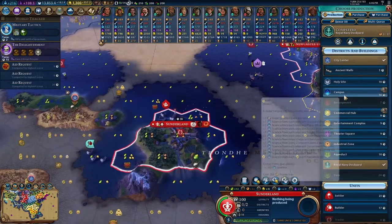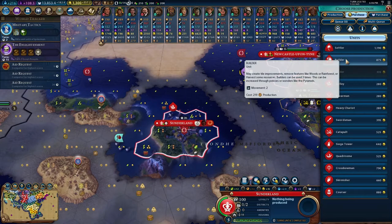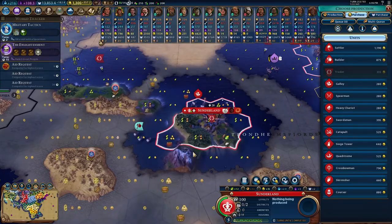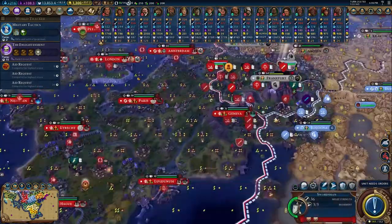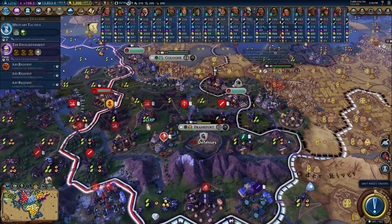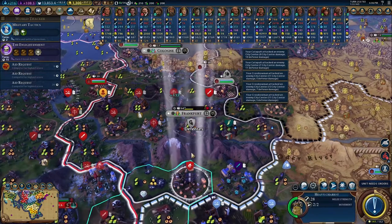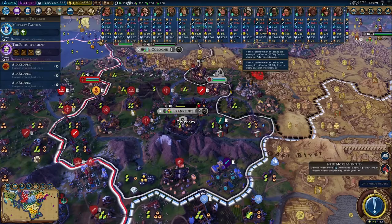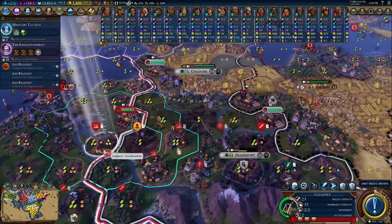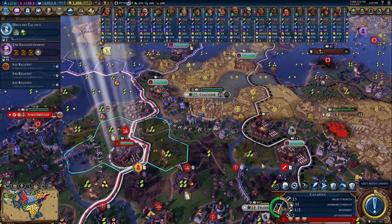With that, I'd also like to get a builder. That's a lot of gold for three build improvements — maybe we need to do chops and stuff. Instead, let's get walls up. Come on India, move your people — I don't like them.